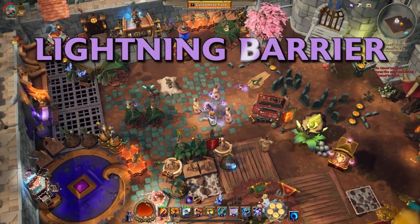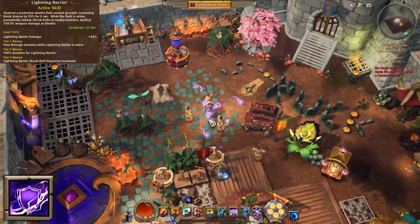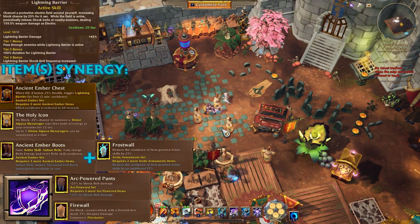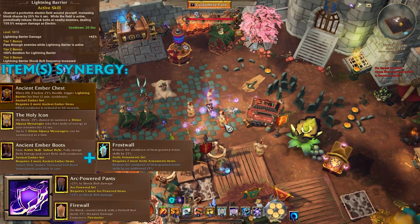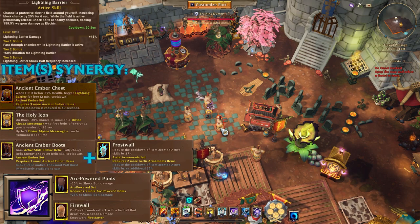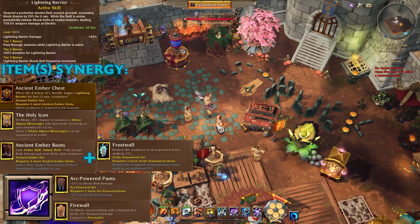Next we move on to Lightning Barrier, the defensive skill of this relic — each relic has one. There are quite a few synergies here: Ancient Timber with Frost Wall, then on-block synergies because this gives you chance to block, such as Holy Icon and Fire Wall. The Arc Power Pants doesn't really increase the damage of those shock bolts, and hopefully the devs make it work with this skill.